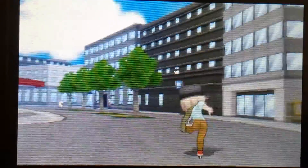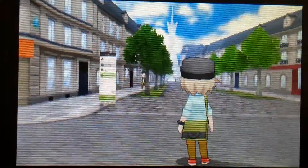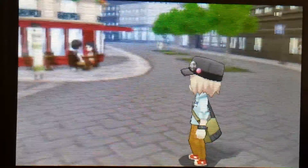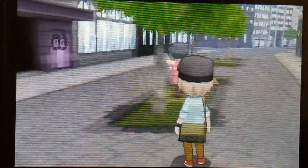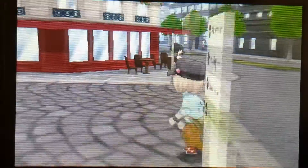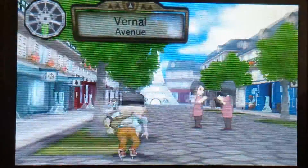So in X and Y, in Lumiose City, there is a Missing No glitch slash easter egg thing. First I'll show you where it is — you'll see Professor Sycamore's lab, then just go straight. It's on Vernal Avenue right here.